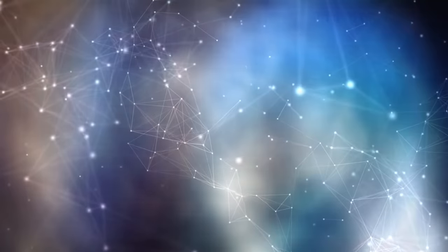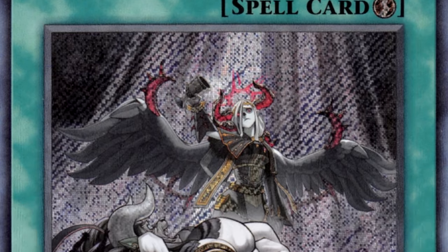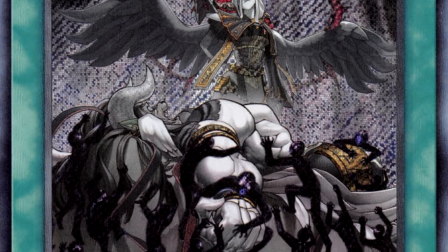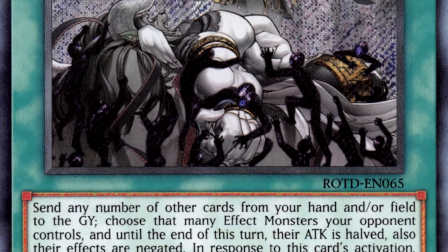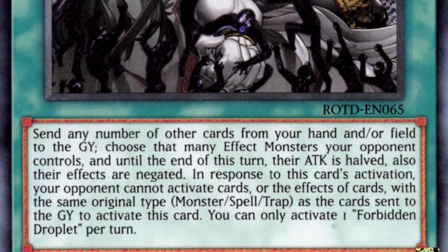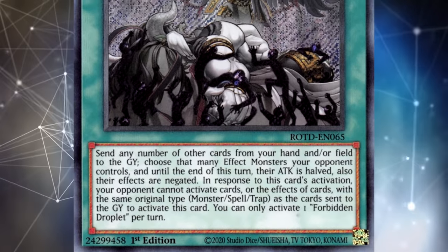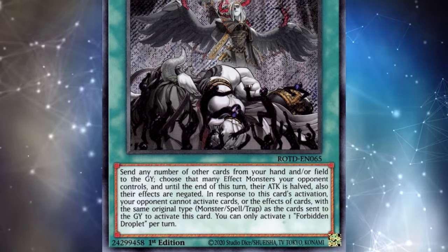Forbidden Droplet is also a very good card at dealing with Zexal. This card is just so flexible — it's good in a bunch of different situations. Unlike Dark Ruler No More, it is a quick-play spell card, which does matter quite a bit with Zexal because Zexal has a quick ability to stop all of your cards and effects from activating for that turn. So if your opponent shotguns the Zexal effect, you won't be able to use Dark Ruler No More. If you have a monster to send with the Droplet, you can shotgun it before they ever use the Zexal effect and they can't respond. If you don't have a monster, you can just wait for them to use the effect and then send whatever you want.